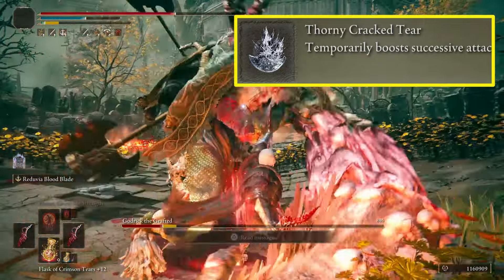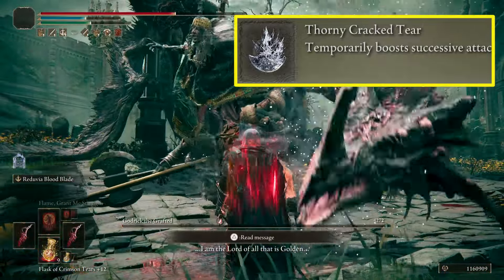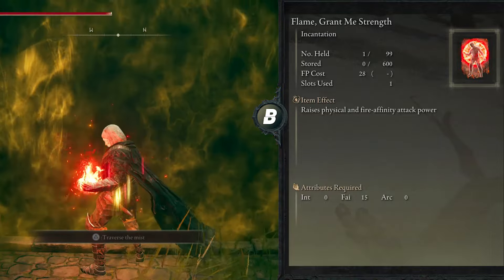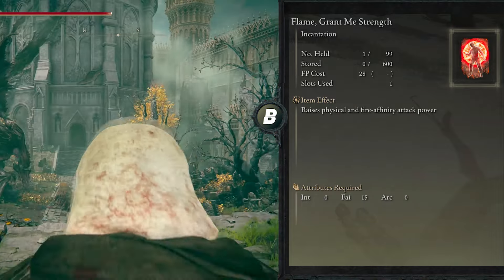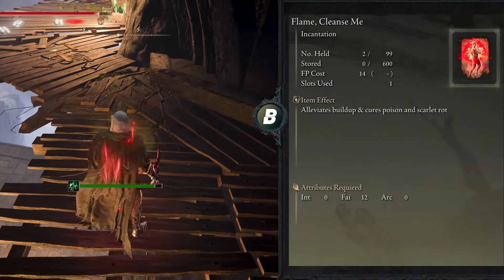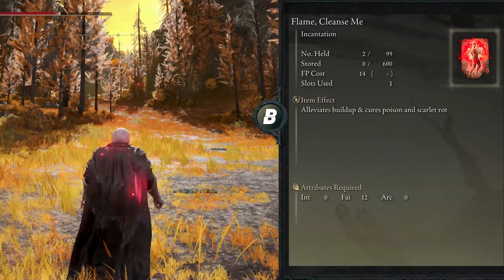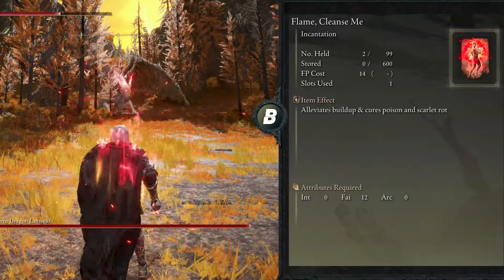Last is the Shard of Alexander, which increases the attack power of skills by 15% — in particular the Reduvia Bloodblade weapon art. For the Physique Flask, I'm using the Dexterity Knot Crystal tear that increases Dexterity by 10 and lasts 3 minutes. The second tear is the Thorny Cracked tear, which increases damage by 9%, 13%, or 20% depending on consecutive attacks landed, lasts 3 minutes, and stacks with the Rotten Winged Sword Insignia and Millicent's Prosthesis. For spells, Flame Grant Me Strength increases physical damage by 20% and stamina recovery for 30 seconds, and Flame Cleanse Me removes buildup and cures poison and Scarlet Rot. My buff sequence before any boss is: Physique Flask first, then the Golden Vow dagger buff, and finally Flame Grant Me Strength.